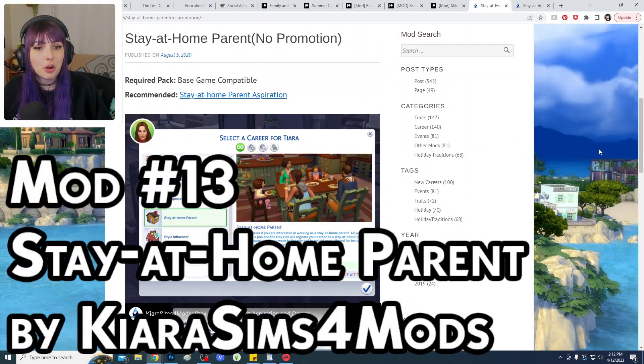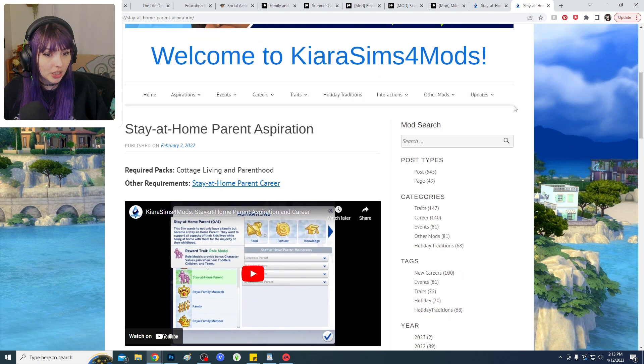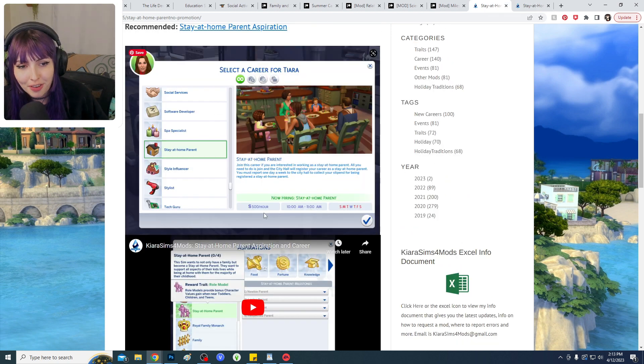The next entry is actually two mods — a twofer. First is a custom aspiration and career that you can download specific to being a stay-at-home parent. Like, can you imagine 500 Simoleons per hour? If only the real world would recognize being a stay-at-home parent for the job it actually is.